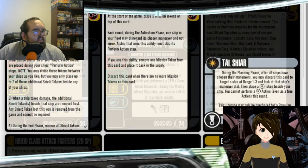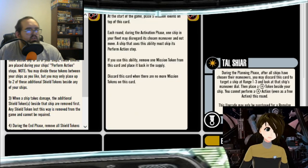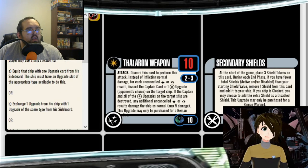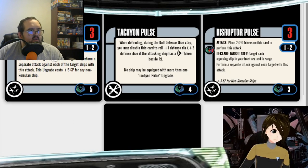It's basically like a Torpedo Fuselage but a Diet Torpedo Fuselage — it hits everyone, but it's only a three-dice attack and it's a disable to use the weapon, not a discard. You disable it and attack everyone. It came with the Hakona and it's not even unique. 5 attack, range 1 to 2. Disable this card to perform this attack, target every enemy ship in your forward firing arc, and perform a separate attack against each of the target ships. Plus 5 SP for a non-Romulan ship.